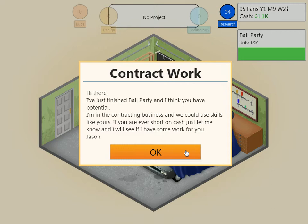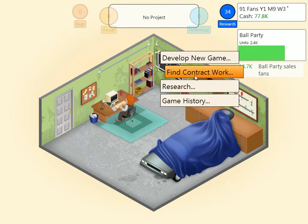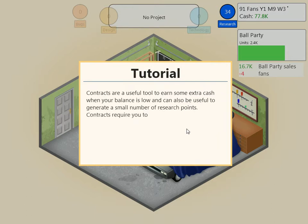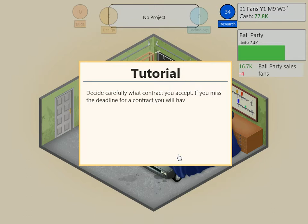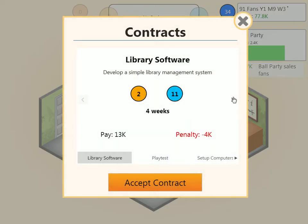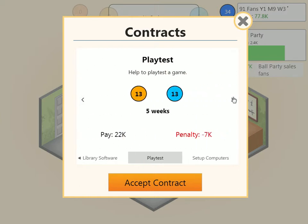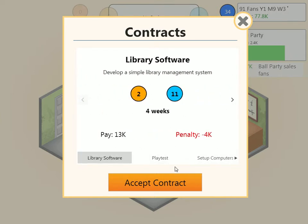Hi there — I've just finished Ball Party and I think you have potential. I'm in the contracting business and we could use skills like yours. If you're ever short on cash, just let me know and I'll see if I have some work for you. Jason. Contracts have now been unlocked — let's find some contract work, Fridge. Contracts are useful to earn some extra cash. They gain money, but if you run out of time you lose money — decide carefully which contract you want to accept. If you miss a deadline, you get a penalty. Better start with smaller projects. These become pretty obsolete pretty fast, but $13,000 is pretty excellent — let's try this.